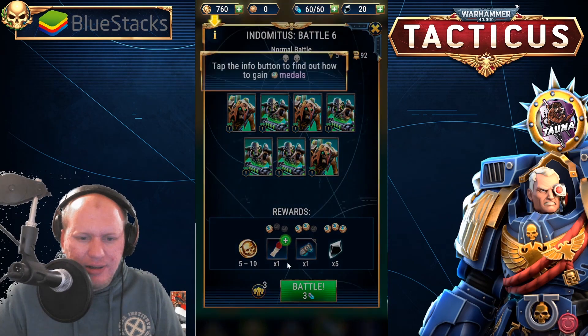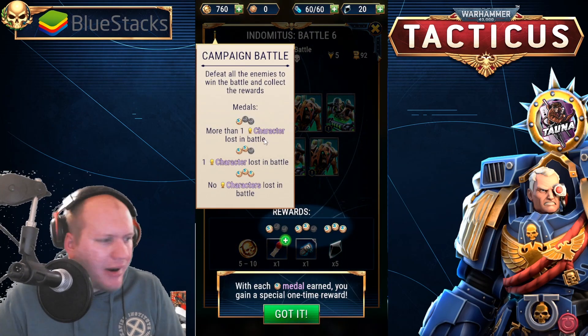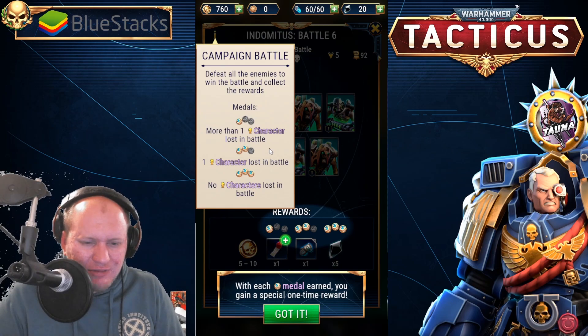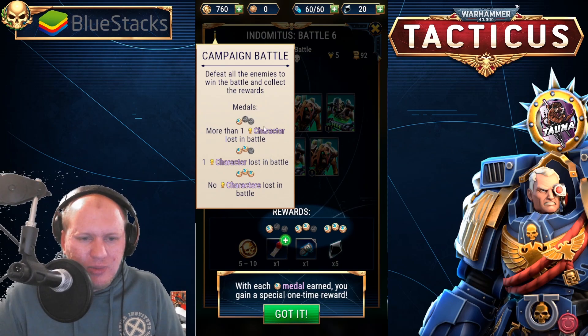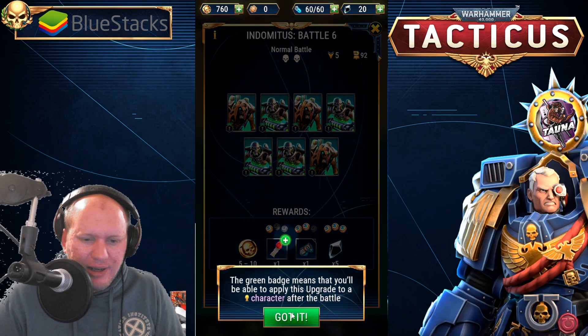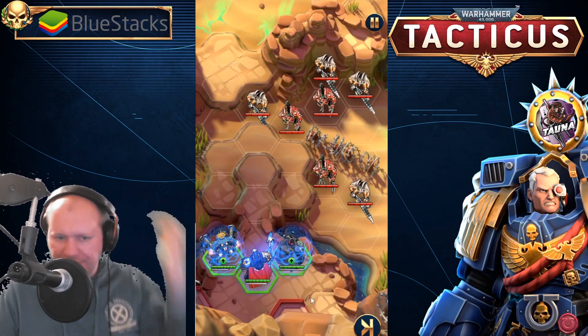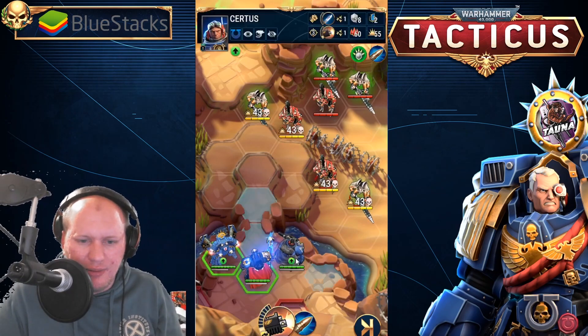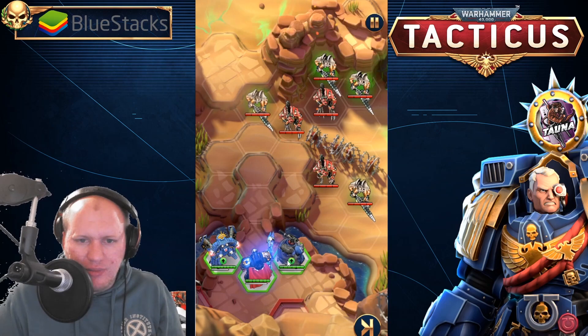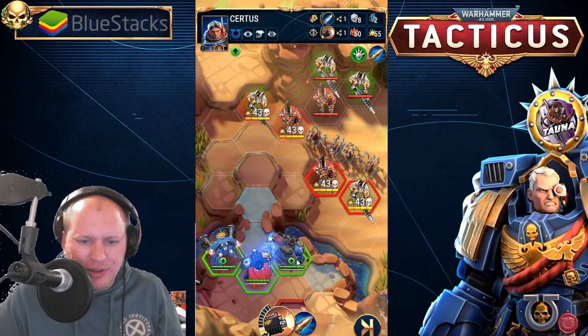Here are the enemies we'll face in the battle. There's a medal system: if we lose more than one character we lose medals, if we lose only one we get one medal, and if we lose none we get more — you get different rewards based on how you do. Green means a reward is applicable to a character we can use right now. That 43 showing up is how much health they've got.